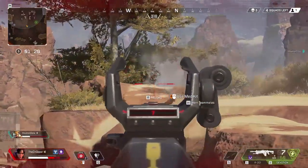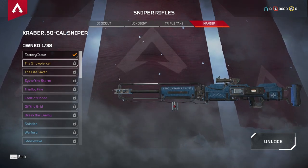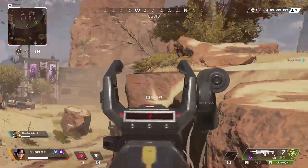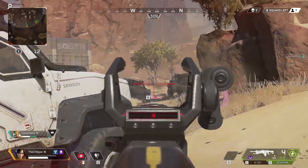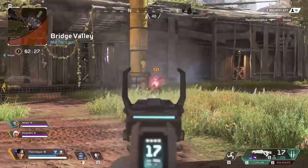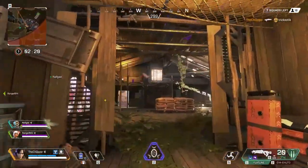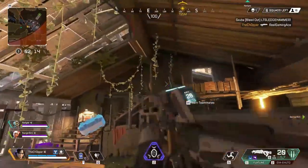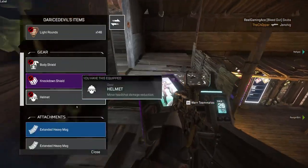Coming in at number 3 is the Kraber sniper rifle — the mac daddy of all snipers in the game. It uses irreplaceable .50 cal ammo, so once you use it, you lose it. It takes no attachments, but it has incredible one-shot capability: 125 damage on a body shot and 250 damage on a headshot. What it lacks in customization it makes up for in sheer delete power. The only real downside is that it's exceedingly rare, so you won't get a lot of practice with it.